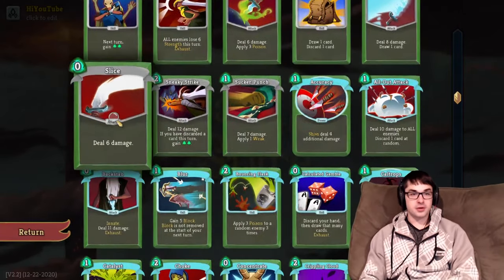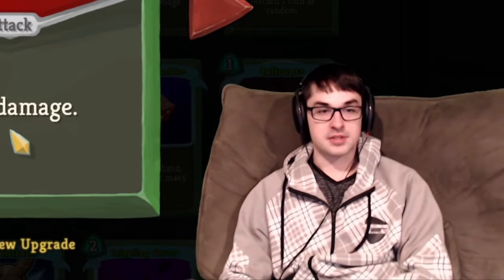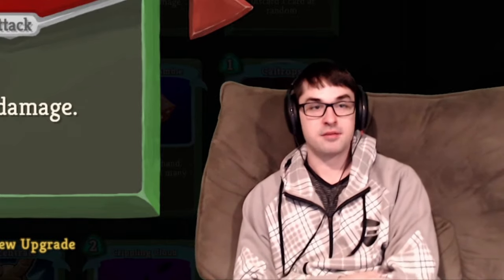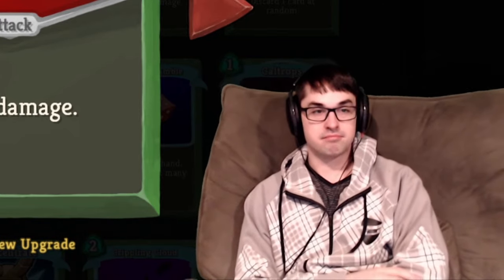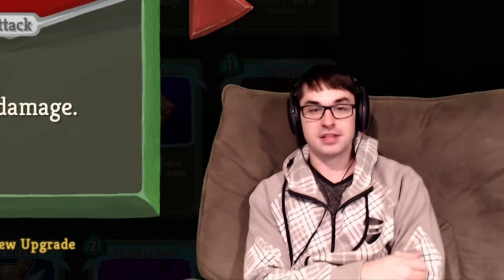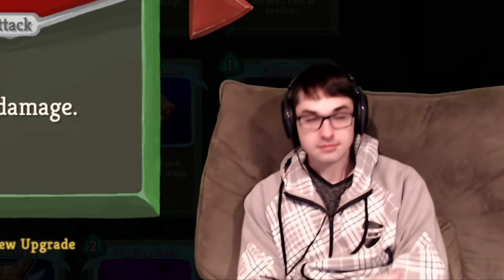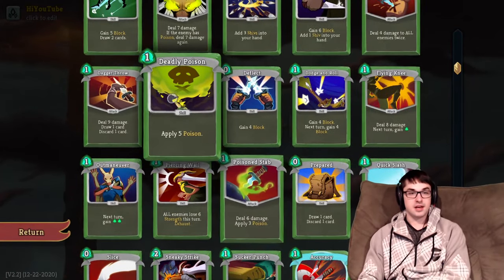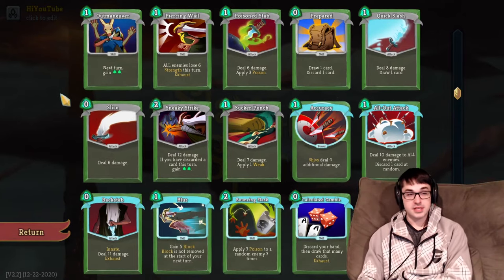Covering the last few damage cards. Slice is zero-cost damage, recently buffed to six damage from five, so it's now the same damage as a Strike. Silent has pretty good access to card draw, so zero-cost attacks fit in well with that kit. Slice is decent — I like it now that it's got better damage. It's great against the Gremlin Knob, great against Three Sentries, and great against most early Act 1 encounters. I do recommend it as an early take. The upgrade is only plus three, so I would upgrade this beneath any poison card and beneath Dagger Spray, but if you need damage, don't ignore this card.